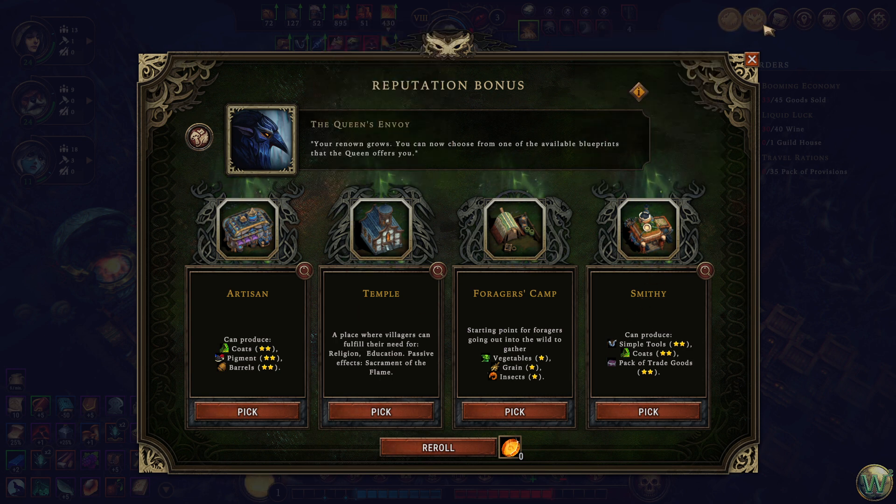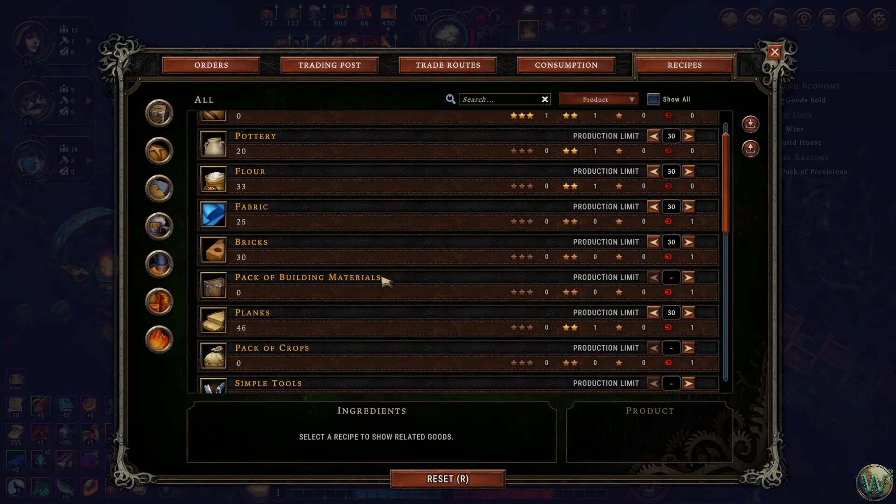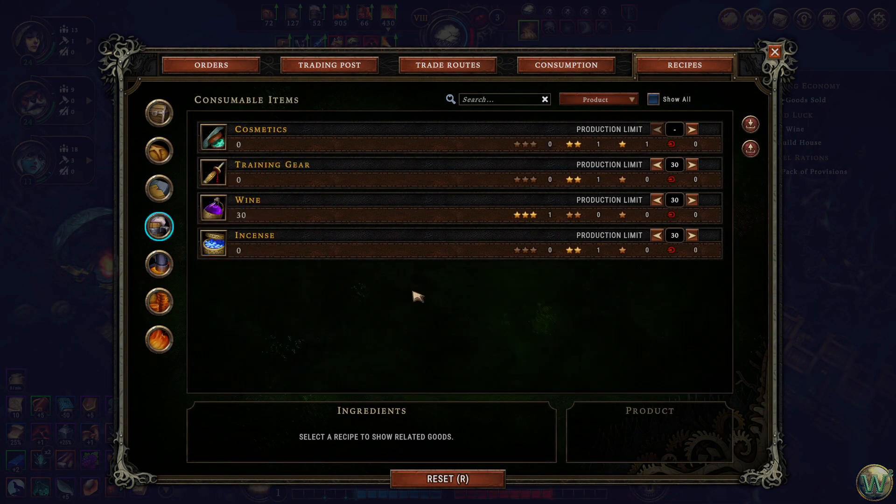Let's double check — I don't think we have a scroll recipe, but I want to check. Consumables — yeah, we don't.